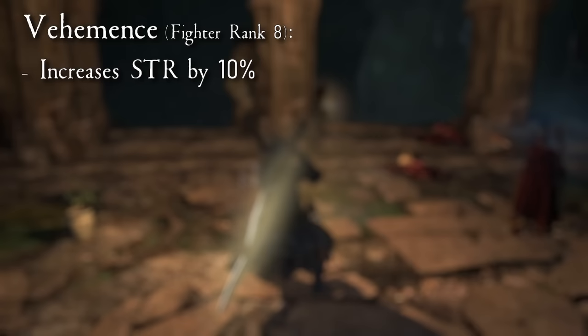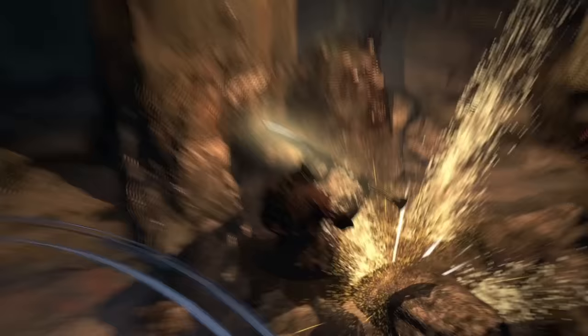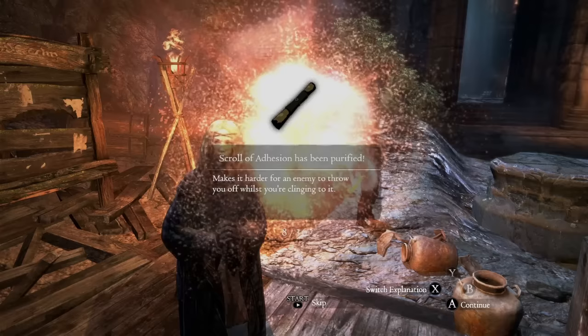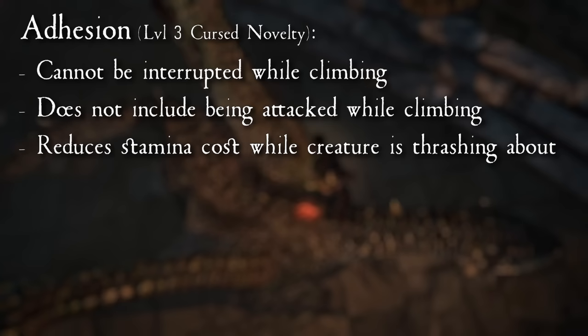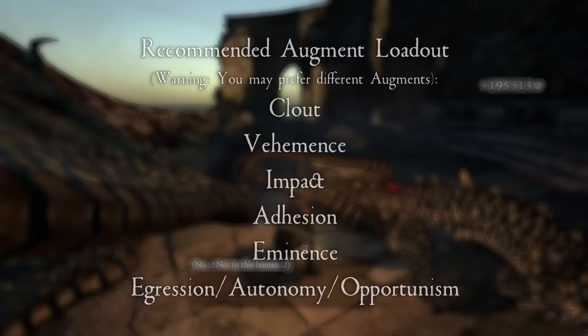From Fighter, Vehemence at rank 8 is essential with its 10% strength buff. Aggression at rank 5 makes it easier to wriggle out of grabs. Sinew at rank 5 boosts your carrying capacity. From Strider, the only augment you really need is Imminence at rank 5, which boosts your strength by 30% while jumping — Warriors use jump attacks frequently, making this quite valuable. Opportunism and Adhesion can be acquired from purifying cursed level 3 novelties: Opportunism increases strength by 30% while climbing, while Adhesion stops you from getting staggered while climbing an enemy. Prioritize Adhesion, because actually being able to hit an enemy while climbing it is far more important than a damage boost.